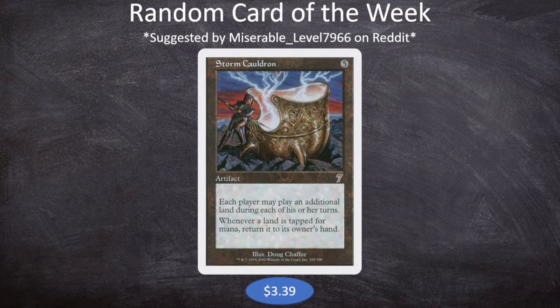Going back to the title of Nesta's Brew, hopefully if you understand the reference it makes a little bit more sense now. Storm Cauldron is 5 mana for an artifact that says each player may play an additional land during each of their turns. Whenever a land is tapped for mana, return it to its owner's hand.